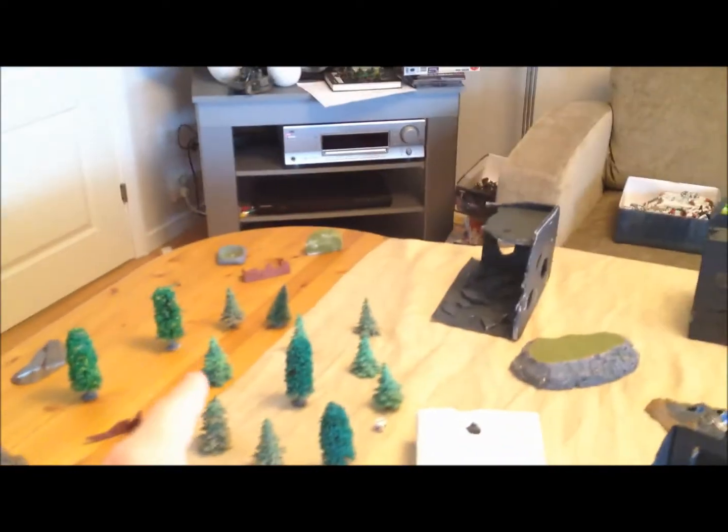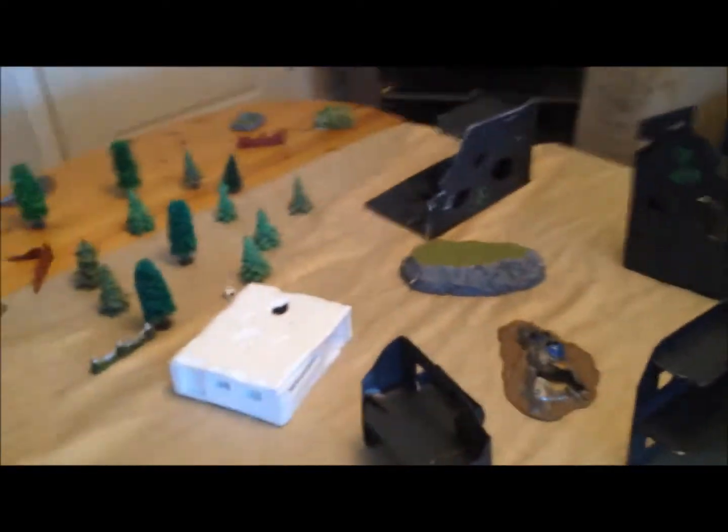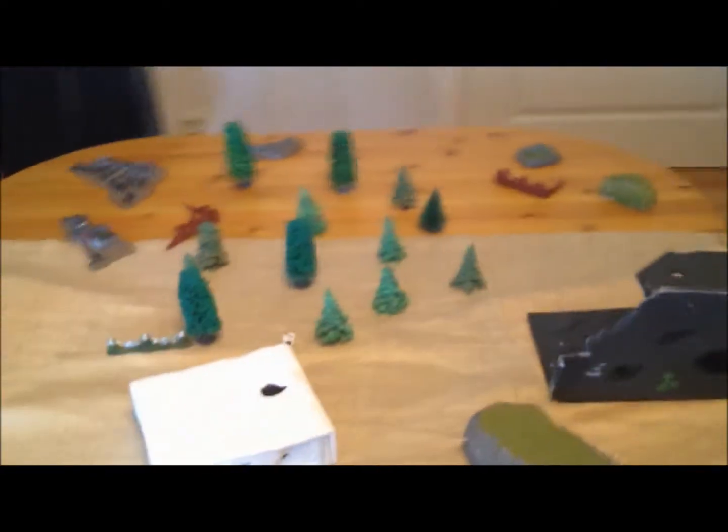Now we roll for deployment. Apocalypse is a bit different — you roll a die and simply split the table. We deployed the terrain, scaled it down a bit. We get 3 minutes to deploy on our side, they get 8 minutes on theirs. We'll make ready and then deploy as quickly as possible.